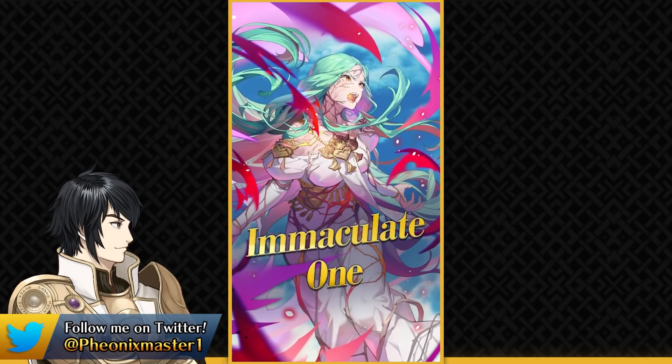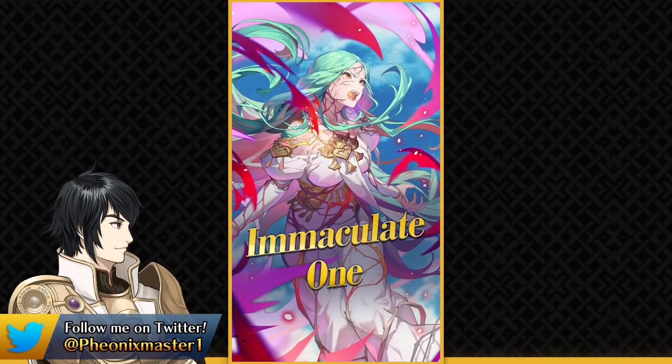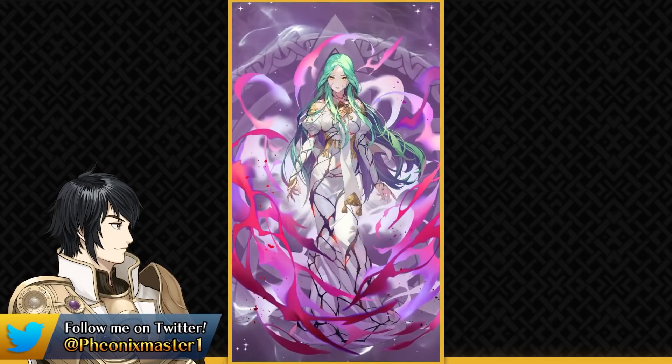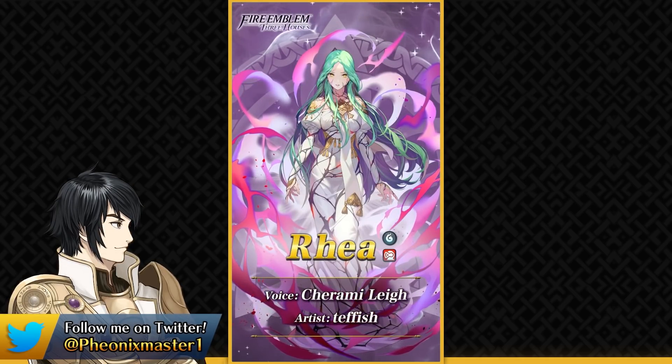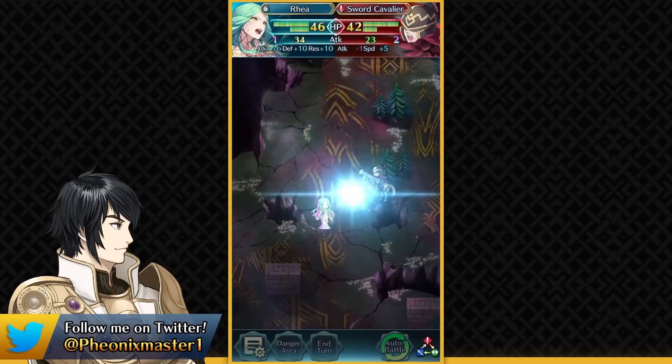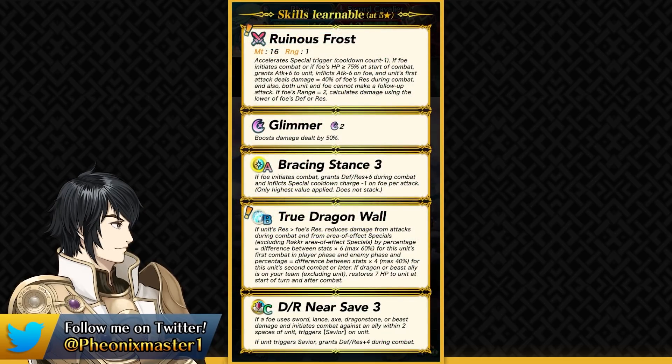Finally we have the star of the banner, Fallen Rhea, and she's a colorless armored dragon. This banner has got all of the colors and all of the movement types available on its units. Fallen Rhea is going to be functioning really well as a safe tank and she's got Ruinous Frost as her preferred weapon, which gives her minus one special cooldown — meaning Glimmer is a one-turn special and she can run two-turn Iceberg and retaliate back with it if she's running Warding Breath. She can inflict minus 6 attack debuff on the enemy and gets plus 6 attack during combat.